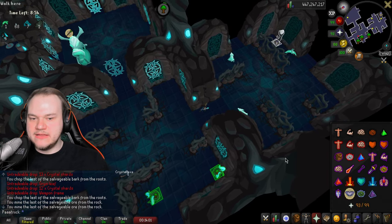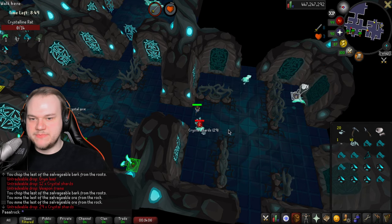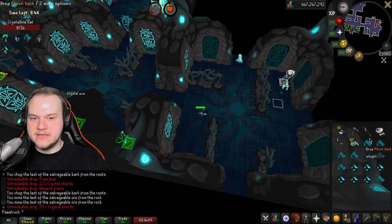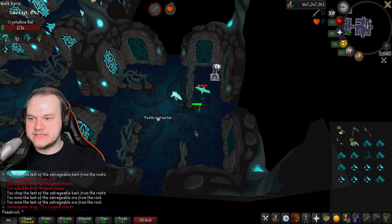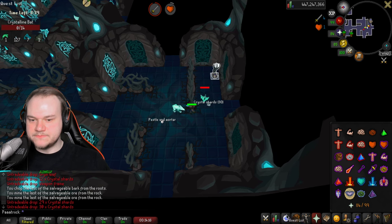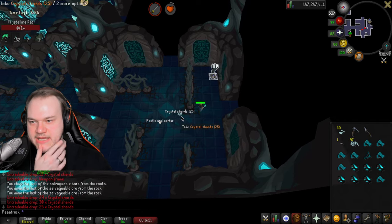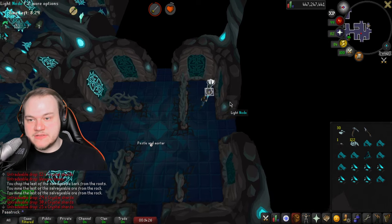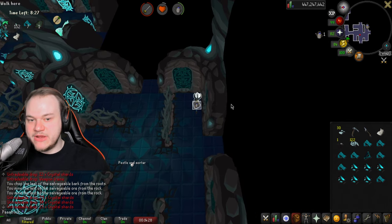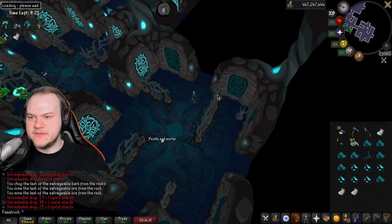While you are here, grind the crystal shards three times with the pestle and mortar. You can drop it afterwards if you have 30 crystal dust. This is for potions — I'm 99 Prayer so I need about one and a half potions. It really depends on your prayer level. If you have lower prayer, you'll want to grind more crystal dust, but three grinds should be enough even at 70 Prayer.